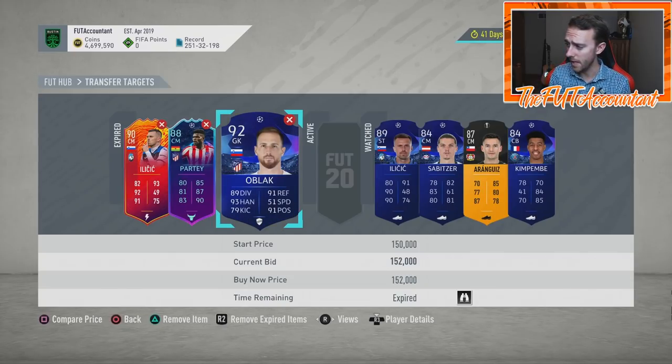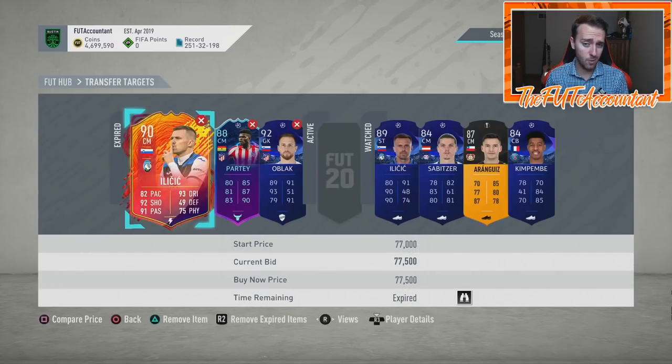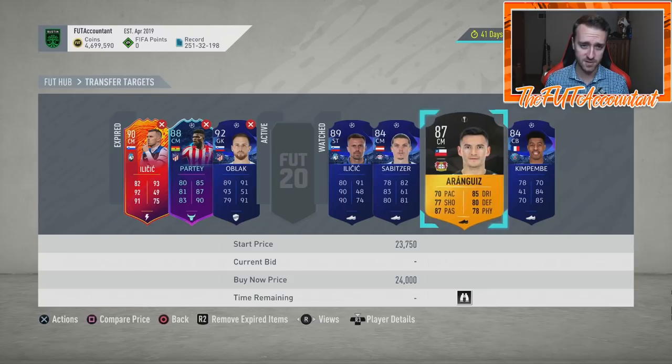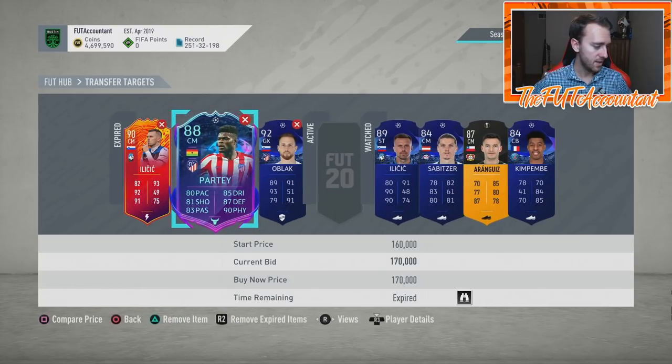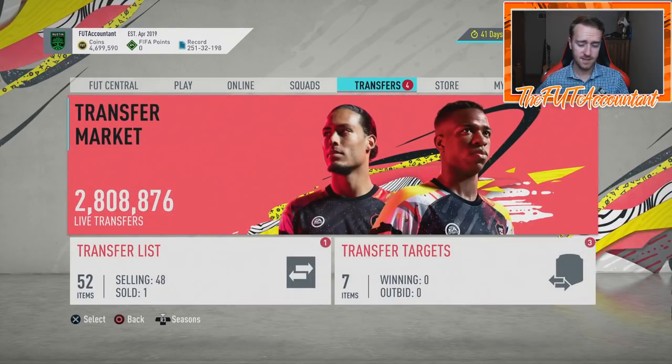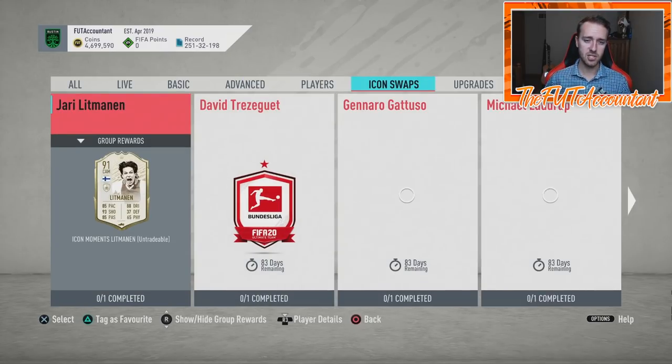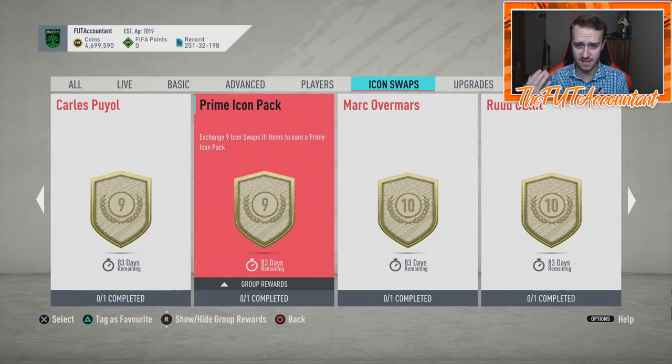Speaking of communication — these Man of the Match UCL cards tonight were not tweeted about when they dropped, and these live upgrades were not tweeted about either. I don't know if that's upgraded yet — it might've just gotten a new dynamic image. But these are definitely new cards. Have yourself a good look at Icon Swap set three, really think hard before you're set in stone about a decision. I'm definitely going for the prime icon pack — I'd love to have that within a week because I think that's the best value. You can get it quickly within a couple of weeks at the very longest and have a prime icon pack chance to pack a big card. At this point of the game, you might as well take that chance.